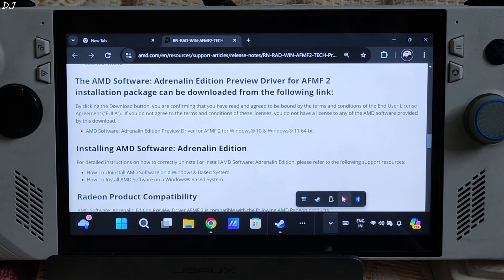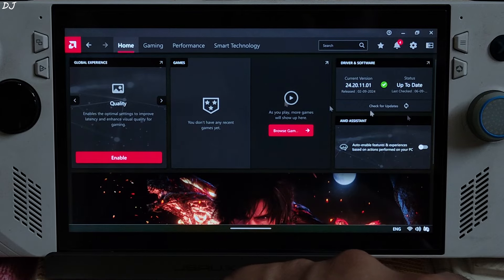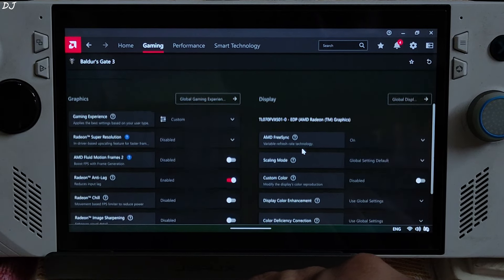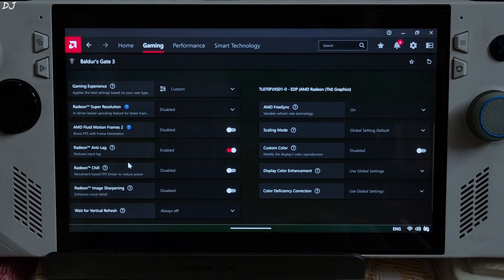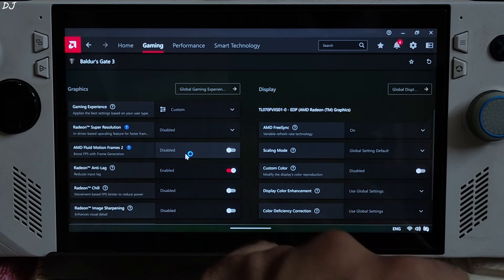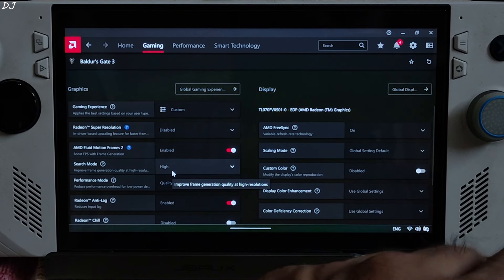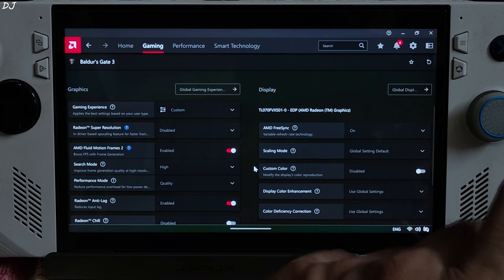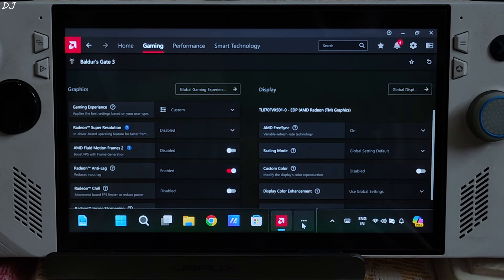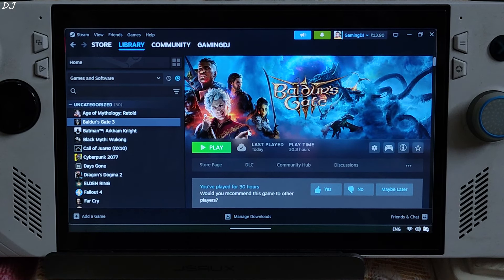Let me show you the Adrenaline settings for the game. Adrenaline software version is 24.20.11.01. In the game-specific Adrenaline settings: FreeSync is enabled, Anti-Lag is enabled since the game FPS won't exceed 60 on the Ally. For the AFMF2 setting, it's disabled for now — when I enable it, I'll set the search mode to high, which helps prevent frame generation from getting disabled during fast visual motion. Performance mode quality is disabled. For Baldur's Gate 3, I've set the UMA buffer size to 6GB. My Ally is running on BIOS version 339.